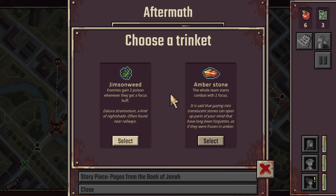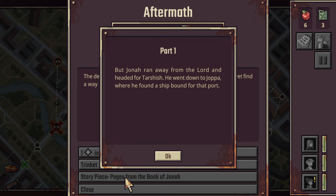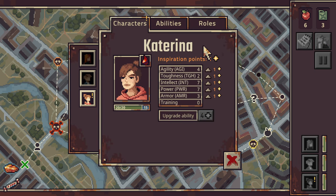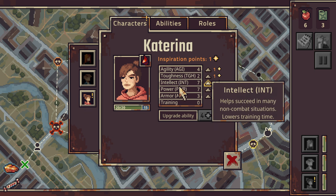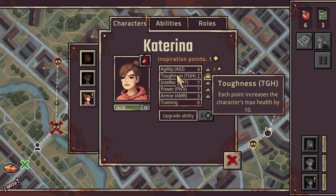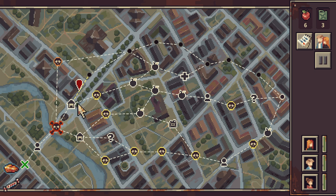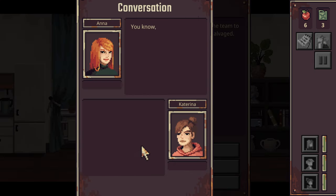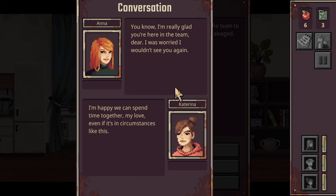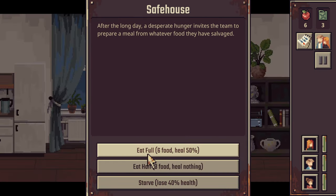Inspiration from Katarina - we get to pick a trinket. Enemies gain two poison whenever they get a focus buff. The whole team starts combat with two focus. I'm going to give you some speed, because speed lets you start ramping up that chain reaction. We can rest. I'm really glad you're here on the team - I was worried I wouldn't see you again. Happy we can spend time together, my love - even if it's in circumstances like this. Not related - actually, not related.